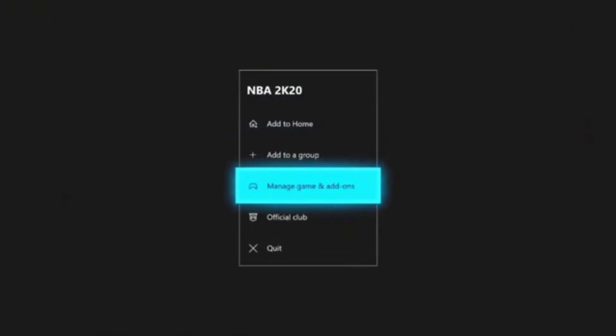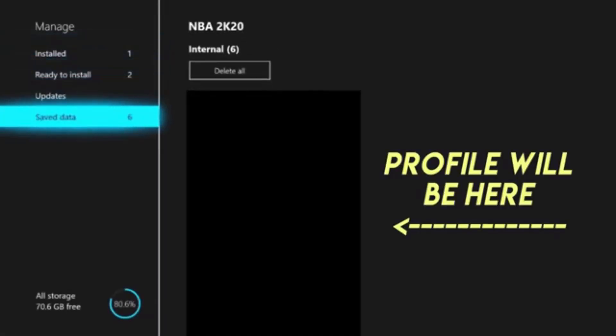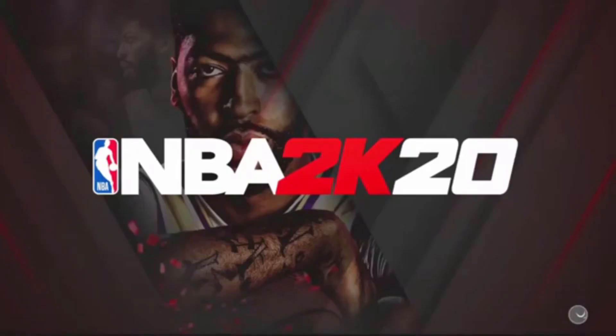You'll probably get stuck on a screen — you can just go to Manage Game and Add-ons and do exactly as you're seeing in the video. If their profile is there, it'll work. If you're stuck on the screen, just go back and you should be good and have gotten the stuff.